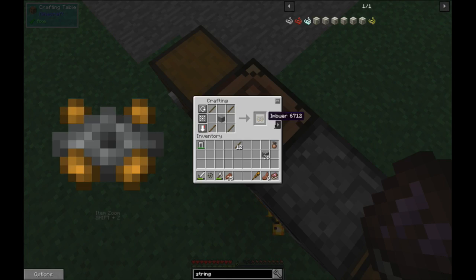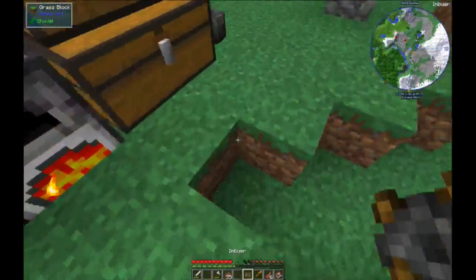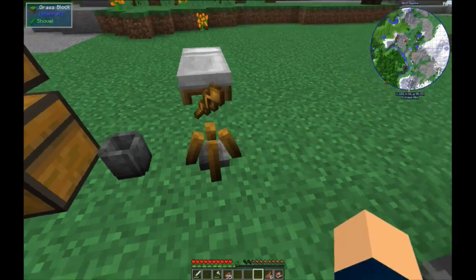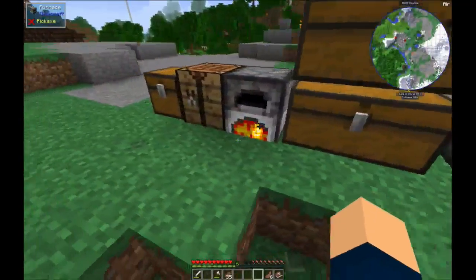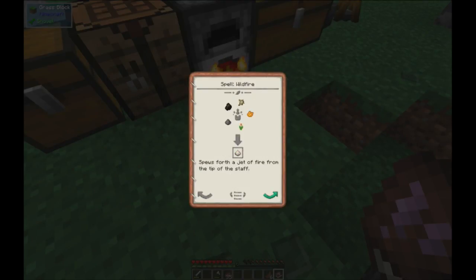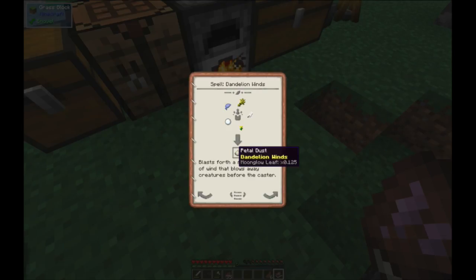Alright. Imbuer - this is how we put stuff into our staff. Next, we actually need the spell we want. We don't want wildfire.